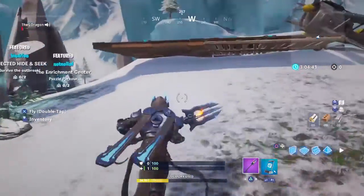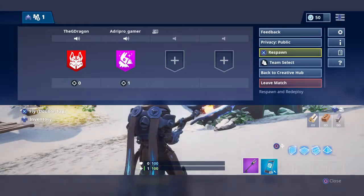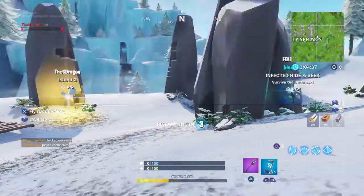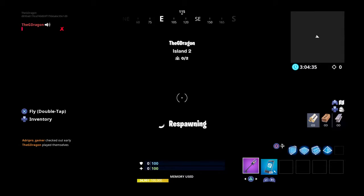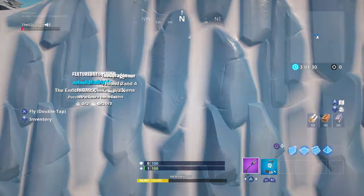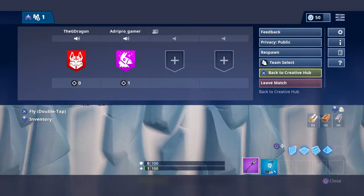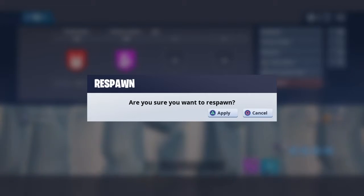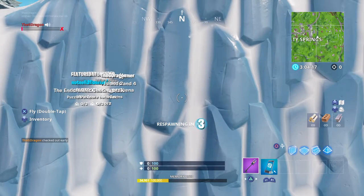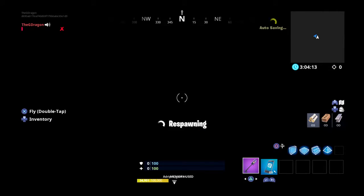It doesn't always work, so I'm gonna try it one more time. It's working for me — okay it's working! So it should look like this. Now you're gonna want to press respawn one more time, and you're gonna respawn back in the creative hub. If you don't, retry this again.